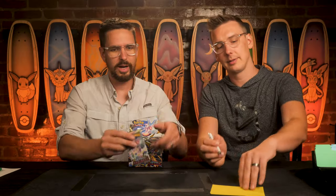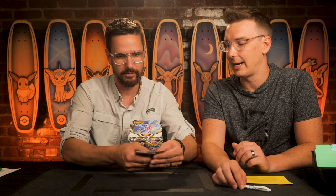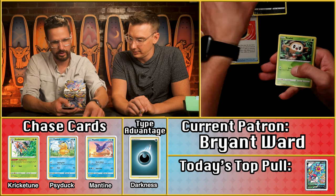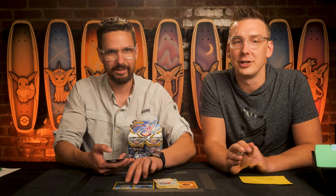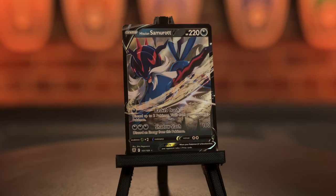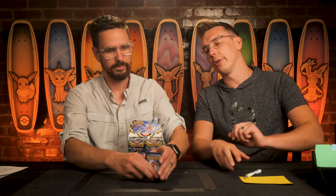Bryant Ward comes in with four points. Getting one big pull can make a huge difference over the length of a full season. At least one dark in there for a point. We also see a fighting energy and then the Hisuian Samurott V — card number 101, at $1.41. That's two points plus an extra for being dark, then four or five with the two additional dark cards. Bryant Ward ends Astral Radiance with nine points total.